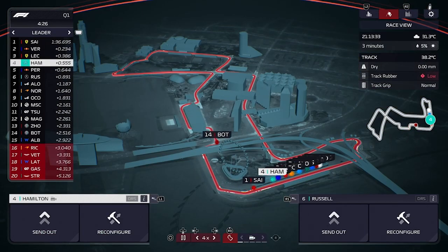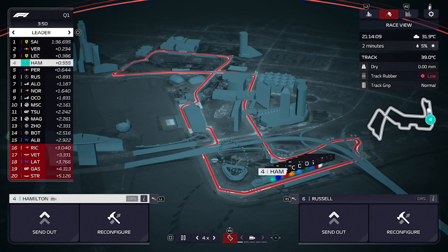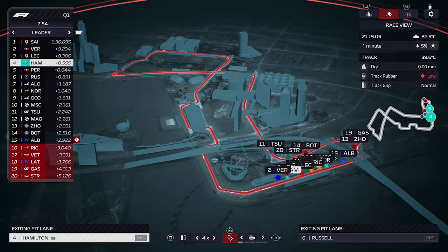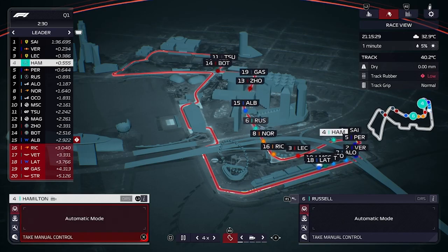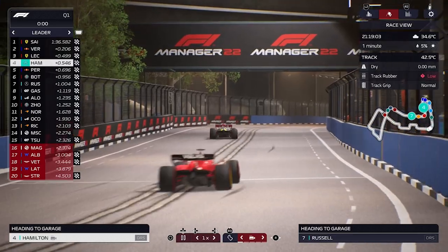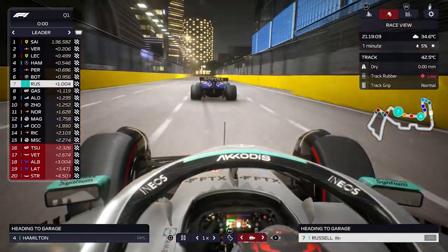End of Q1 first runs: Carlos Sainz tops the timesheet, Lewis Hamilton in P4, George Russell in P6. If things go like this in Q3, Lewis Hamilton would start from P3 — with Verstappen, Leclerc, and Hamilton all on the front two rows that would be fantastic. We send both drivers out on used tires and should be through to at least Q2. End of Q1: Lewis Hamilton in P4, George Russell in P7 — he was held up by the Williams so couldn't really improve.